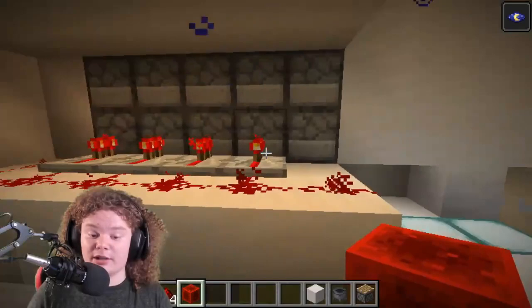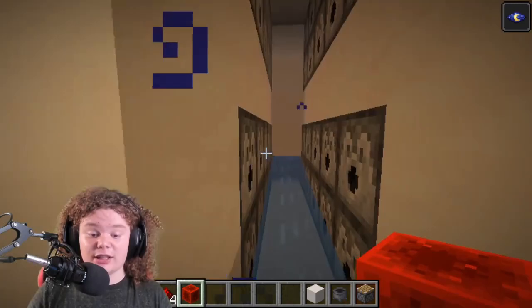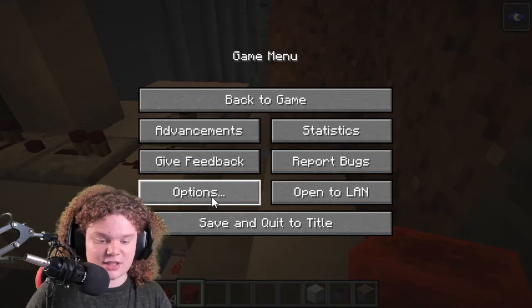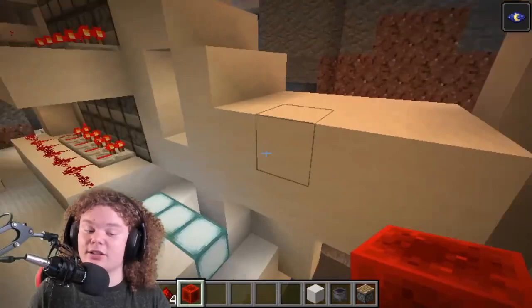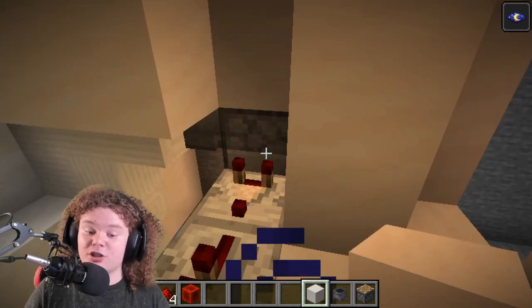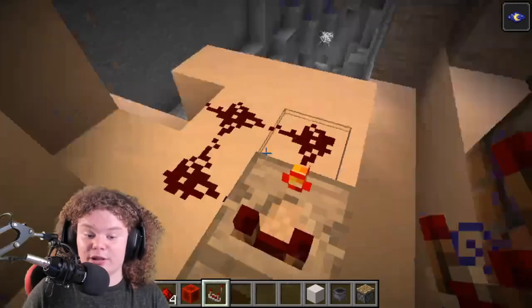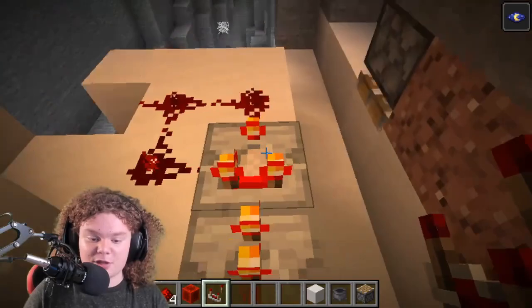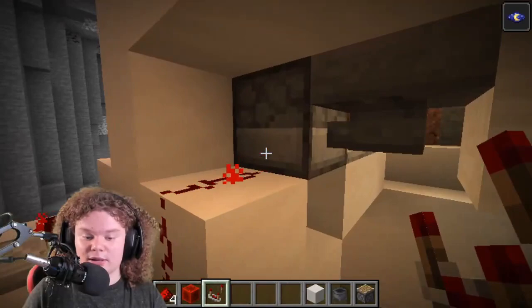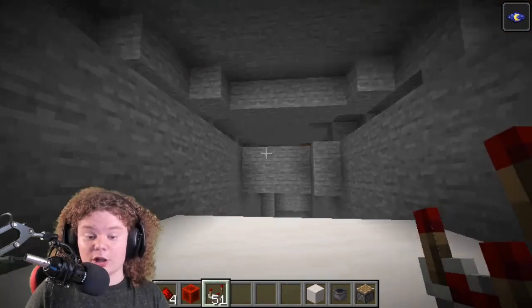The redstone goes all the way over here to this whole system — it's a dispenser system. There's a water stream running right over here. All the sand is actually traveling with the water. This hopper just absorbs all the blocks from the water stream and puts them into this dropper here. This comparator will take an output from the dropper because there's an item in it. This is sent through to a redstone clock — if I put a lot of items in it, it just flickers around, which means a very short pulse triggers this, so the items get dispensed pretty fast.